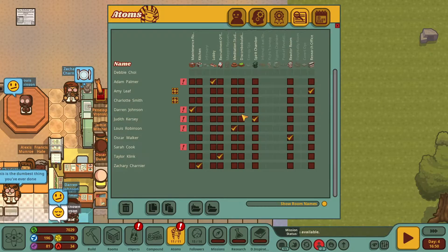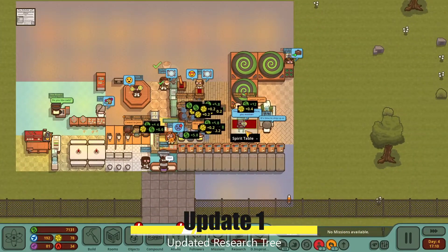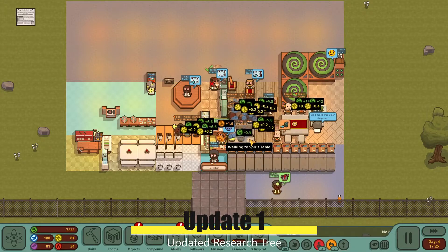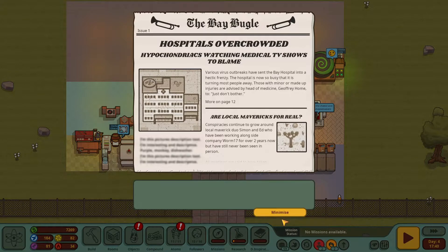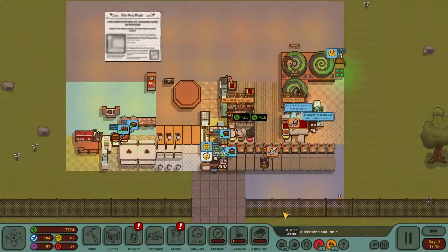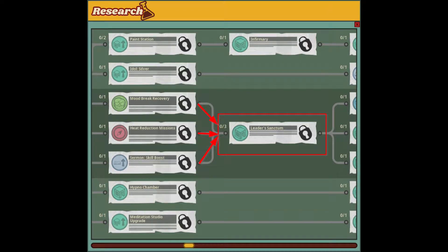Update 2 was released on March 31st and features a number of in-game user experience changes. The first item is the Research Tree. There are so many updates and reconfigurations to the Research Tree to cover them all here, but a couple that popped out right away were the Kitchen being moved forward to the second column, while the Research for the Leader Sanctorum Room is moved further back with a number of dependent items added.